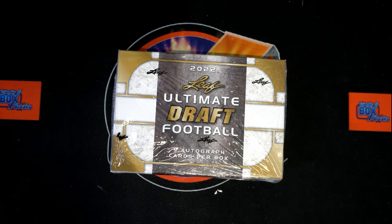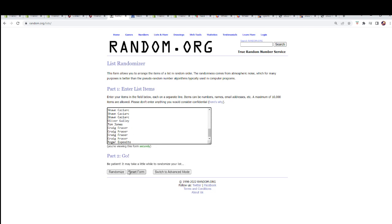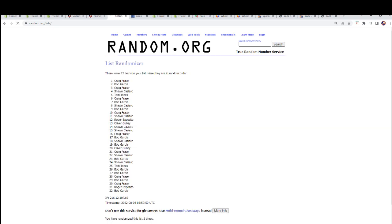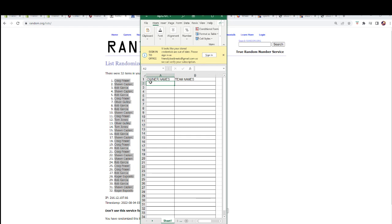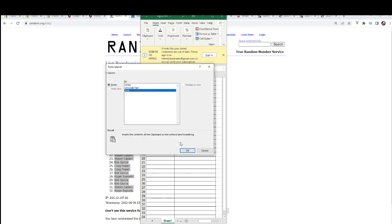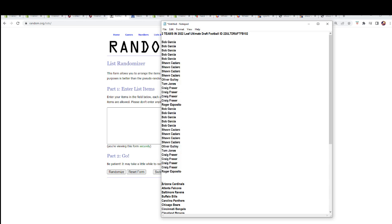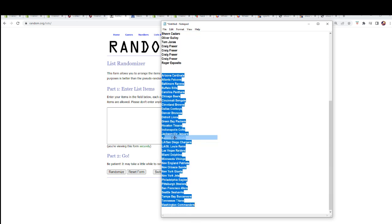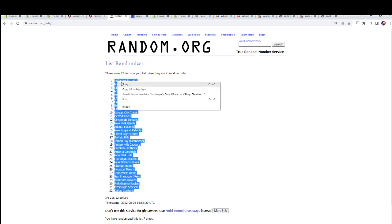Here we are — owner names. We're going to copy them and paste them over here. Seven times: one, two, three, four, five, six, and seven. Now let's get a fresh randomizer and do the team names the same way — again, seven times: one, two, three, four, five, six, and seven. Let's pair them up and see who everybody has.